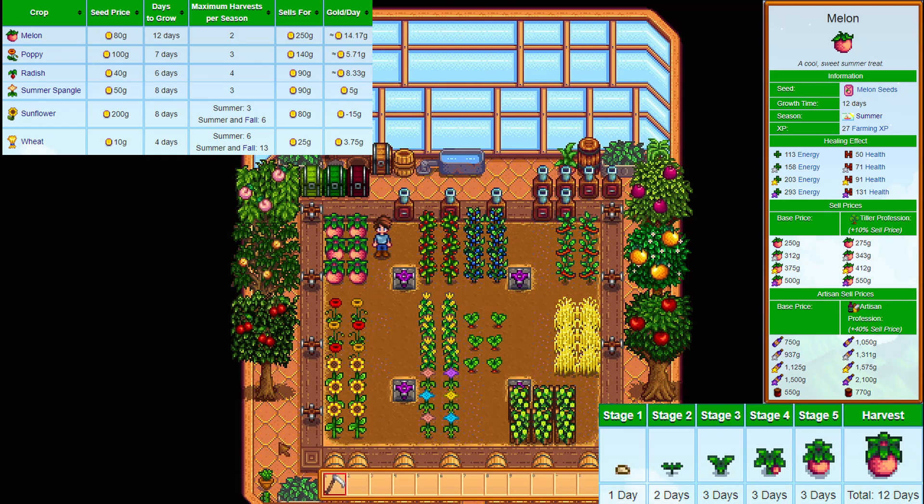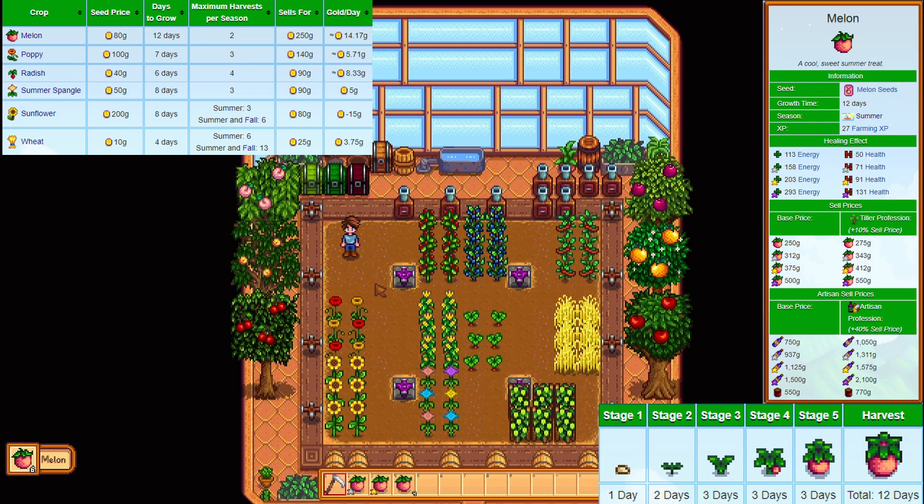The melon. The buying price is 80 gold and it sells for 250 gold. It takes 12 days to grow and you'll get 2 harvests per season. They are worth 27 farming XP each, so a solid 54 total. These guys will make you 14.17 gold per day, which is the second highest on the list.